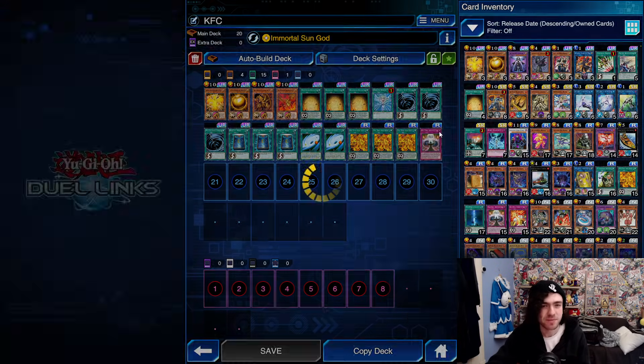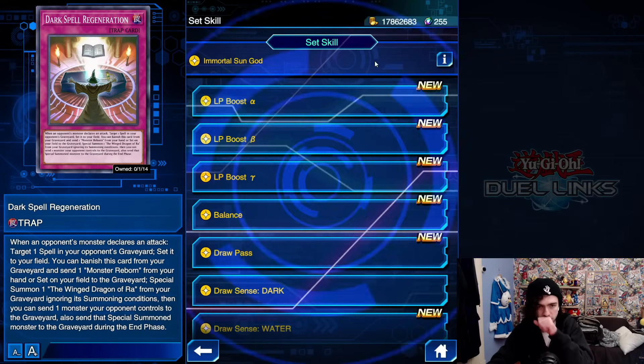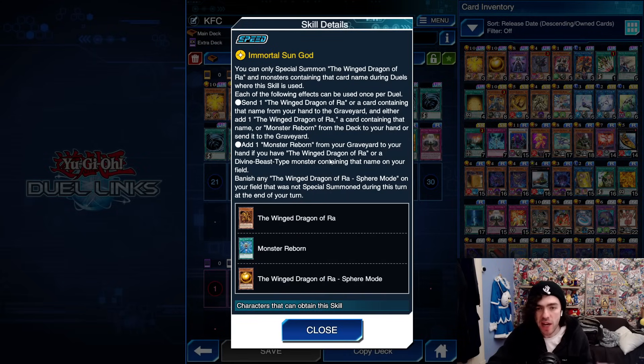The skill is Immortal Sun God. You can only special summon the Winged Dragon of Ra and monsters containing that card name during duels where this skill is used — so keep in mind you can't use IDP. Each of the following effects can be used once per duel: send the Winged Dragon of Ra or a card containing that name from your hand to the graveyard and either add the Winged Dragon of Ra, a card containing that name, or a Monster Reborn from your deck to your hand — or send it to the graveyard. The second part: add one Monster Reborn from your graveyard to your hand if you have the Winged Dragon of Ra or a Divine Beast-type monster on the field. The last banish clause honestly has never come up for me, so don't worry about it.